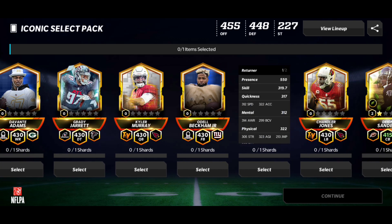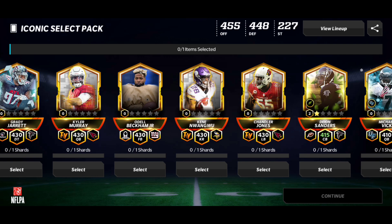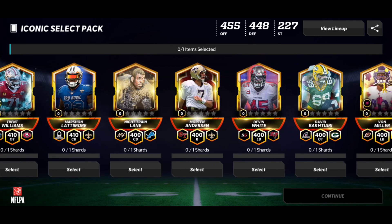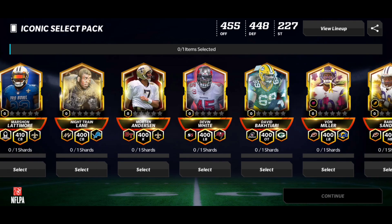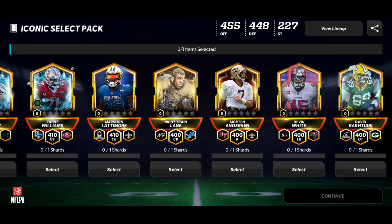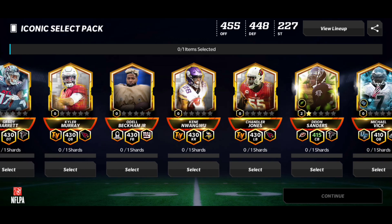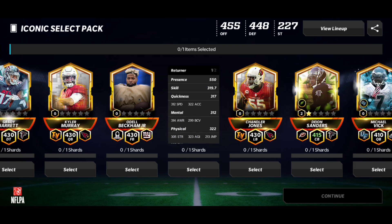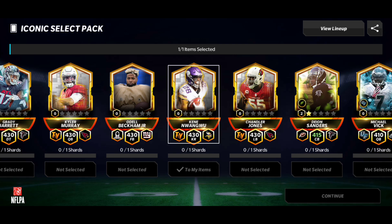This kick returner is definitely better than the Josh Cribs I have — I'm pretty sure he is. I can't believe there's no offensive guards in this pack at all, that is so sad. But yeah, we're going to pick up Keane — not pronouncing the last name — but he's pretty fast: 312 speed, 4-8 kick returner, 430 overall, which is not bad. That means special team and defense are getting upgraded.